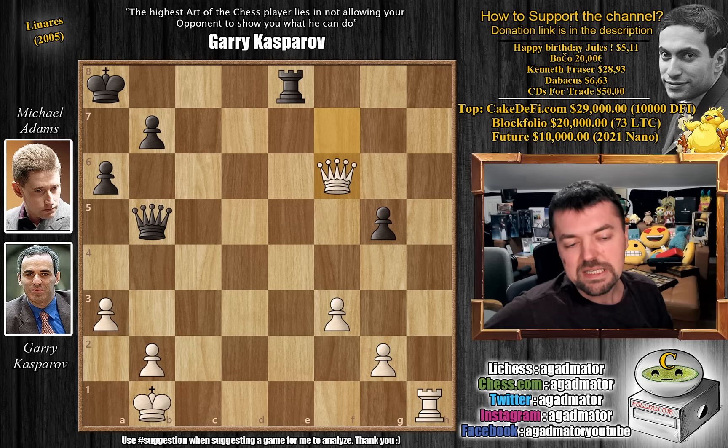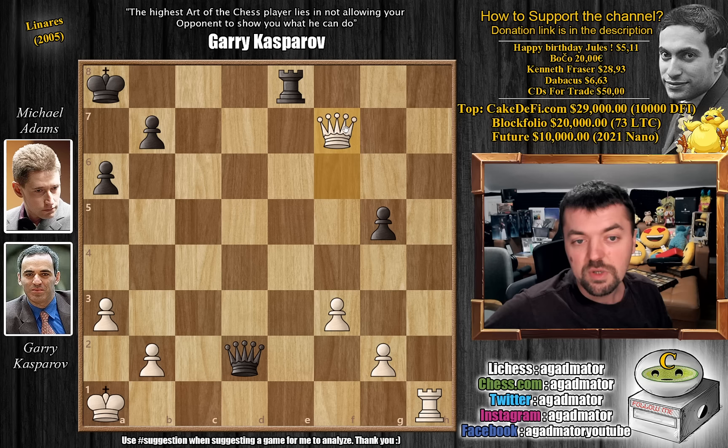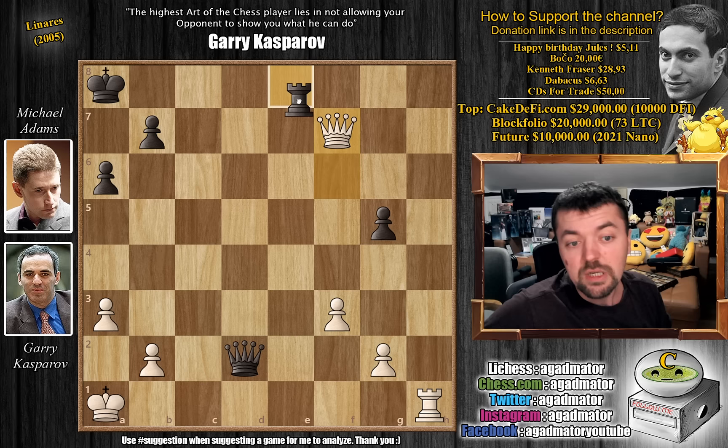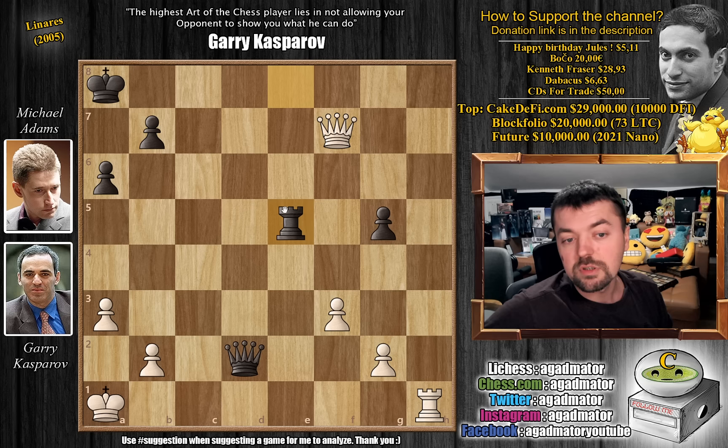Queen to d2 puts a little pressure on the g2 pawn and also defends the g5 pawn. If you capture, the g5 pawn will still be defended, so it's not easy for Kasparov to make progress here. He tries queen to f7 — making some precise moves, maybe Adams puts his rook on a weird square. Rook to e5. Queen to c7, again puts pressure on the rook. Rook back to e8, queen to f7, rook to e5 — Adams obviously very happy with a draw as he is down a pawn. Queen to f6 again puts pressure on the rook. Rook back to e8, and here Kasparov plays g4, getting rid of the weakness on g2 — but now there's a weakness on f3.